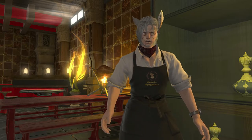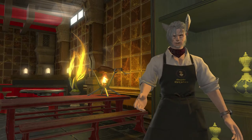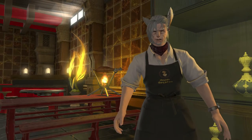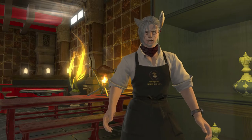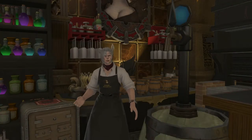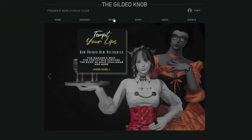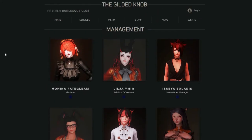I also see several characters use a Carrd site for their character or venue. It's an easy-to-use website tool for creating a business card. Venues will often use them to post up their menus or profiles of workers. My personal venue doesn't use this — we're a speakeasy, so all of our drinks are word of mouth. You should approach this based on the level of visibility that you want. There are places like mine that have almost no online visibility outside of the game, and then there are places like the Gilded Knob, which sports an actual website packed with a sexy UI, plenty of useful information, and gorgeous branding.